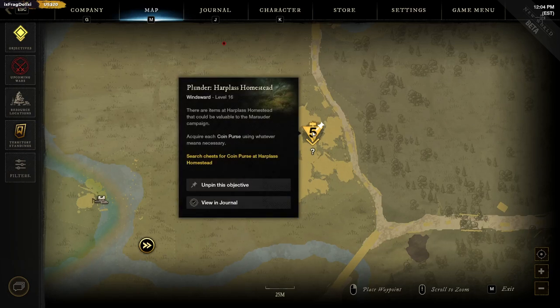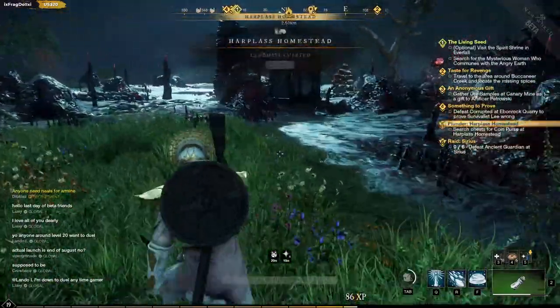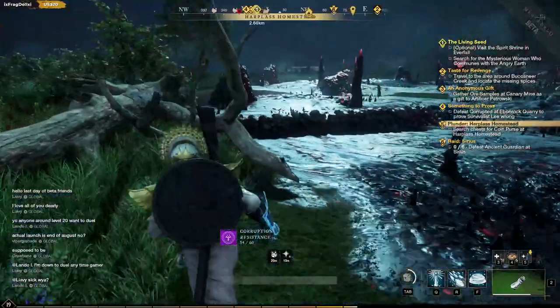There are items at Hapless Homestead that could be valuable to the marauder campaign - acquire each coin purse using whatever means necessary. There's chests there. No no no, haven't seen nothing. I'm a ninja.